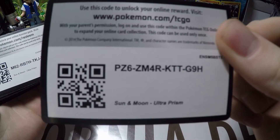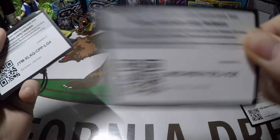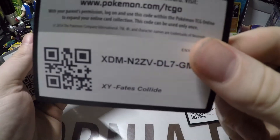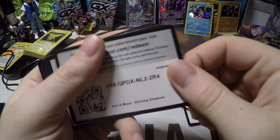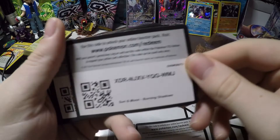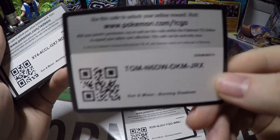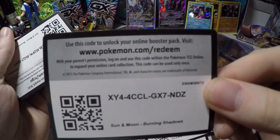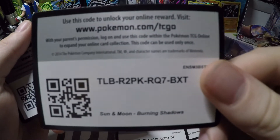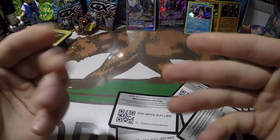We got an Ultra Prism, another Ultra Prism, one more Ultra Prism, Fates Collide, a Burning Shadows, another Burning Shadows, another Burning Shadows, another one, and a Phantom Forces booster. So that's it.